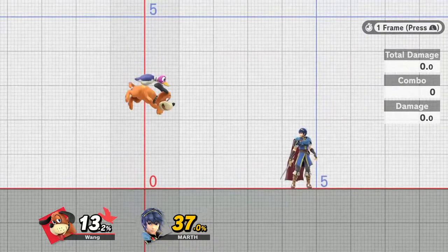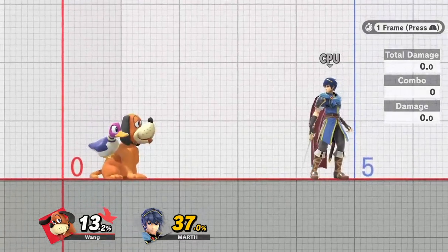Take a look again in slow motion — we throw out the fair and fast fall. Look how far out the duck is; now look how far back he goes. The second I land, the duck basically immediately goes his full length back to where Duck Hunt is, completely on top of the dog. That whole character space allows us to avoid pretty much every single out-of-shield option just by how far we go back. Keep in mind though, options like crouching or grabbing the duck can still beat it.